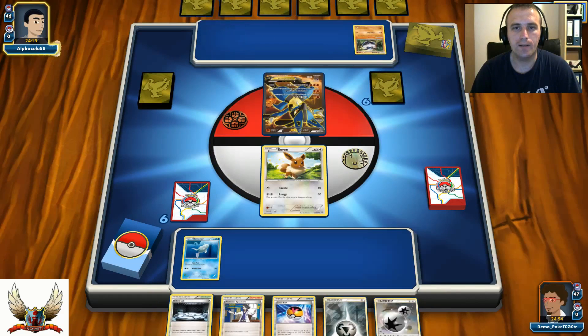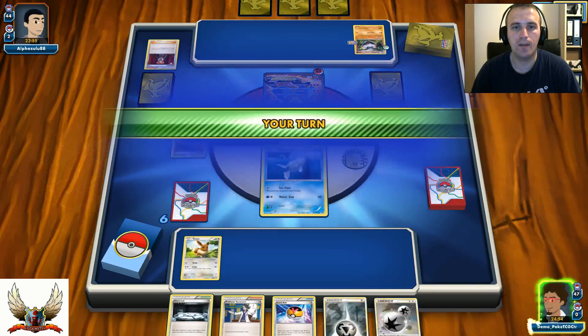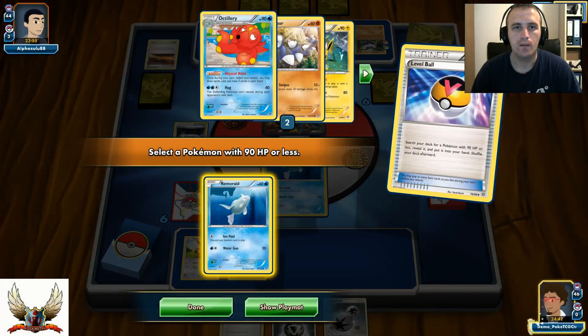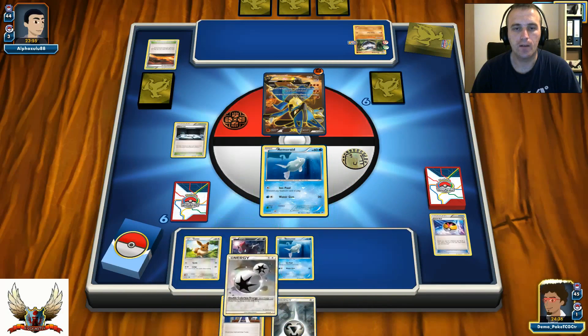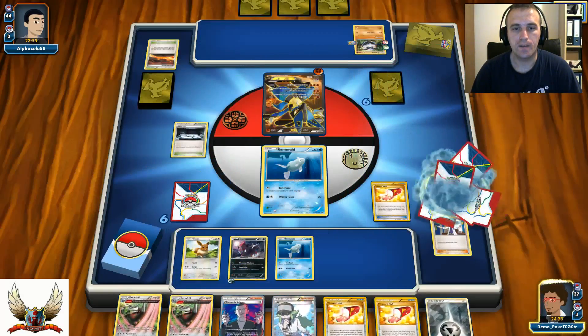I see Garchomp sleeves, so I thought he might play a Garchomp deck. But there's a Lucario — that's actually worse for my deck. He plays Focus Sash on the Lucario, then Lysandre's my Remoraid and passes. Very nice top deck for him. I'll respond with Silent Lab, and search my deck for another Remoraid since there's a big chance I'm going to lose this one in the active spot next turn. I play Sycamore for seven — all he needs is a single energy to knock out my Remoraid.